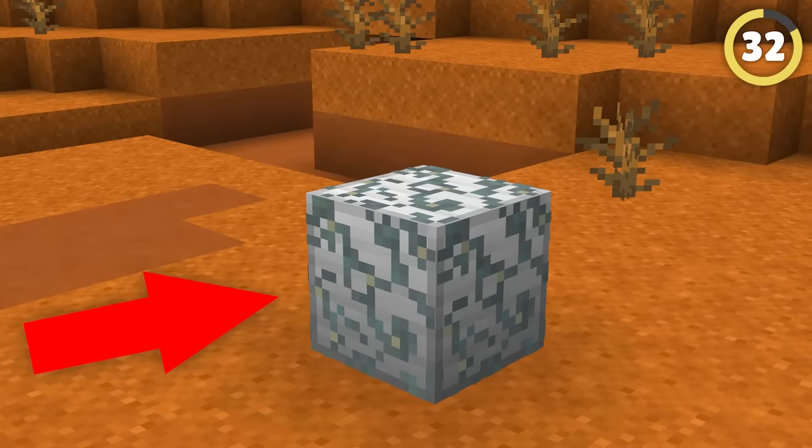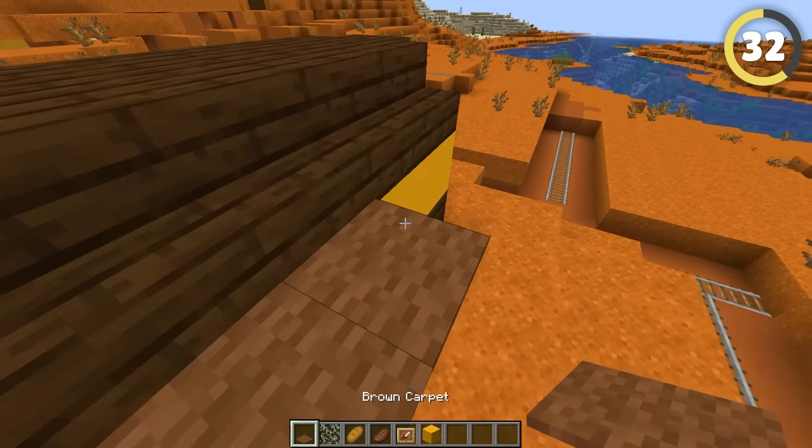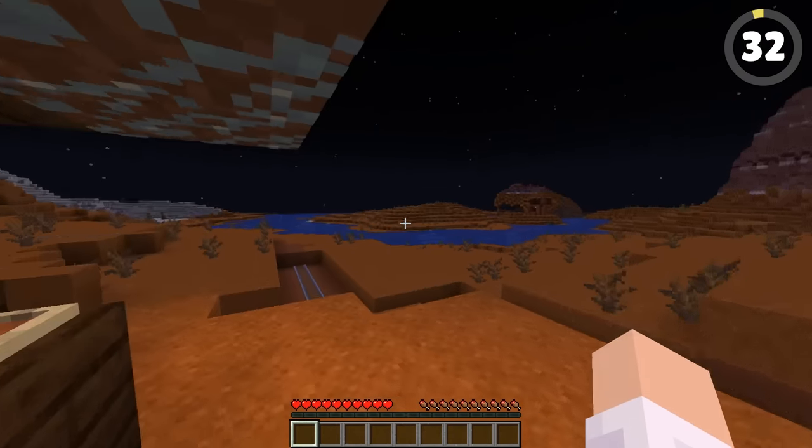Glow lichen is used for all sorts of creative hacks, such as this carpet balcony that looks great and glows to light up a restaurant while keeping deadly mobs from spawning.